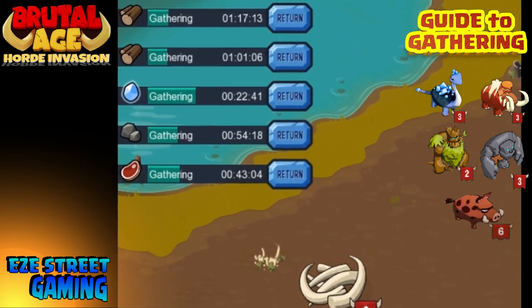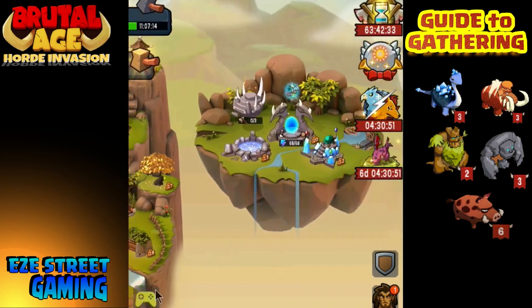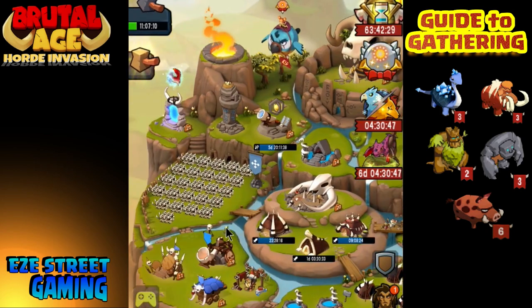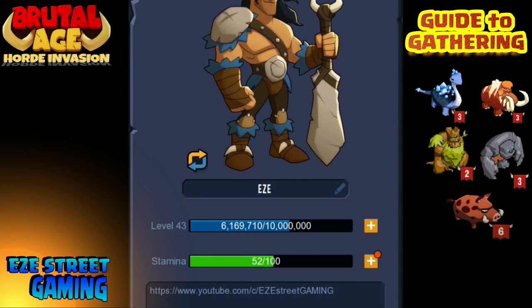If you notice here, I have every one of my marches gathering. That's something you want to do as soon as you come on — every time you want to immediately get everyone gathering right away. You want to be gathering as much as possible. That's the first thing I do when I come on, and the last thing I'll do before I go offline — if I'm not hiding my troops, I am sending them all out to collections.